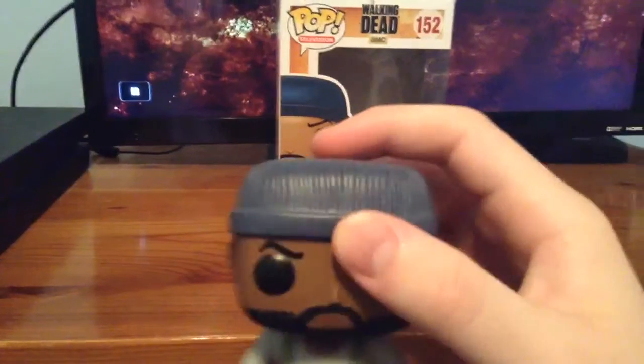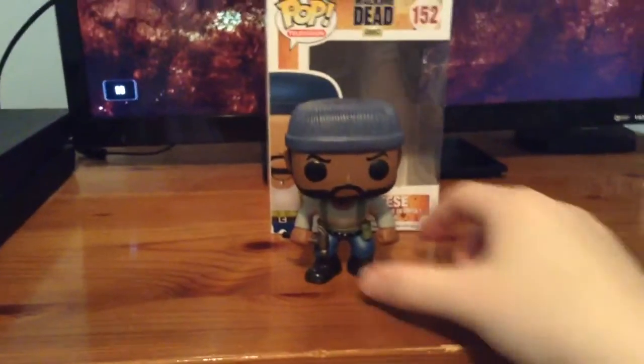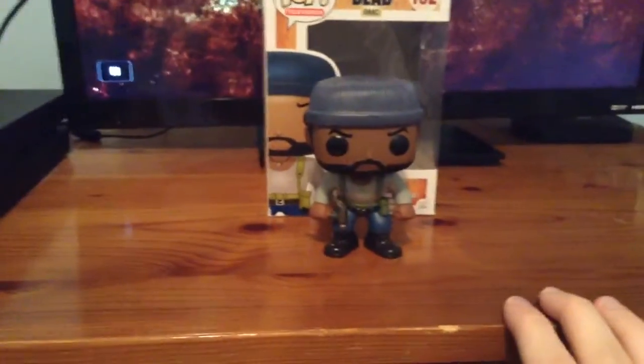There's some peeling and fading back here too — it is what it is. He's got these cool worker boots and his nice little signature beanie cap that he wore in the TV show. So this is Tyrese, and now let's open up Rick Grimes.